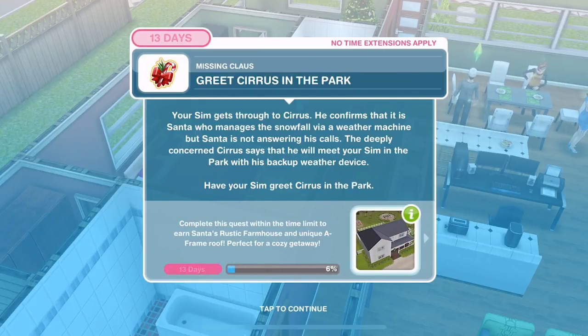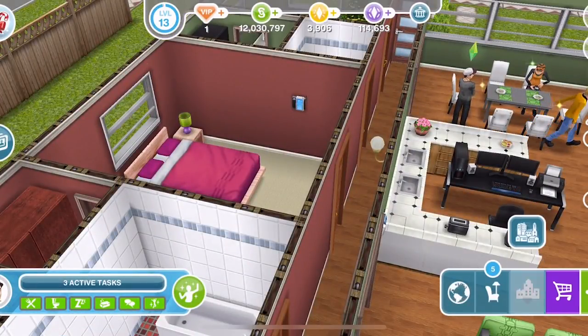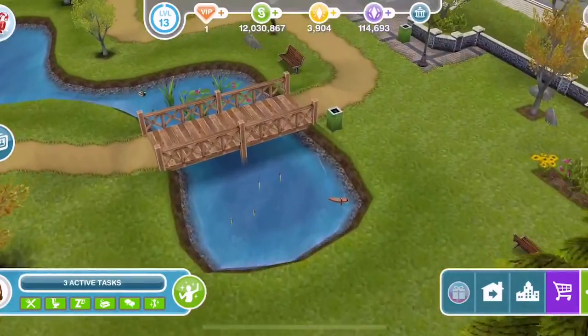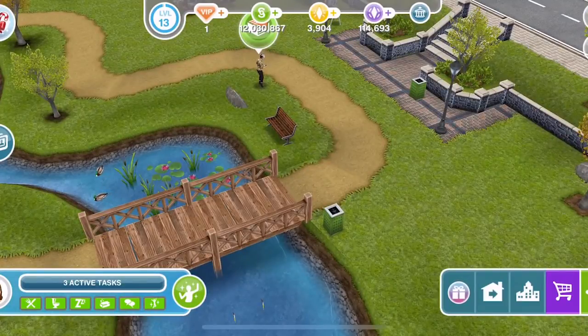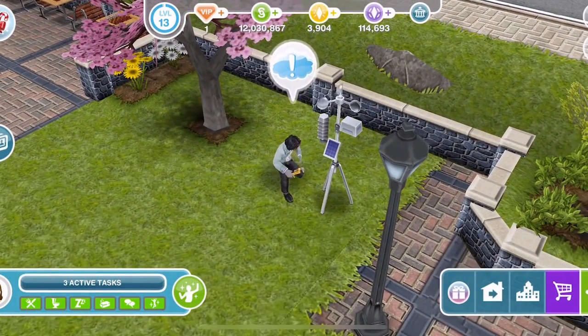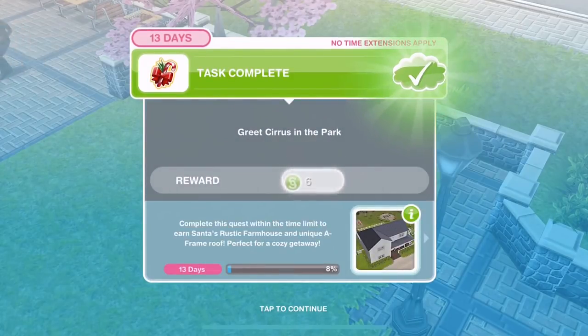Go out to the town map and over to the park. Little tip — if you can't find him, go into the Sim tracker and click on his head and it will take you over to him. Here he is with his weather machine. Click on him and greet for one minute. Completed.